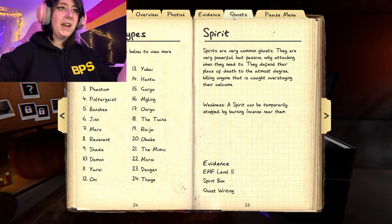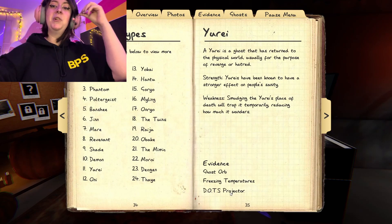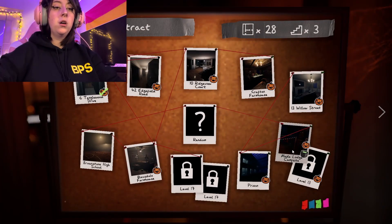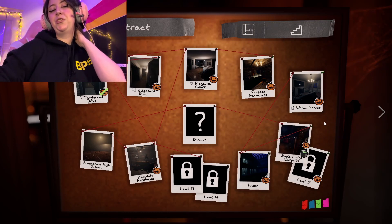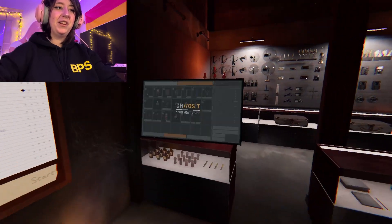I like checking what evidence I missed. So we got this one - ghost orbs and the dots. Oh no, I literally put the camera down. If I had made it back to the van I would've figured it out. Ugh, that sucks. Oh, we have to do every level. I don't think we're gonna be doing that today.